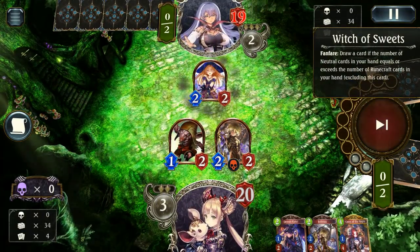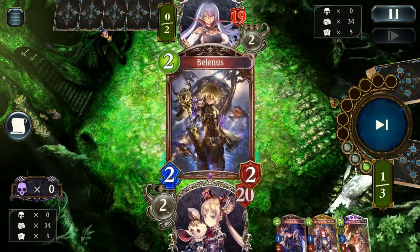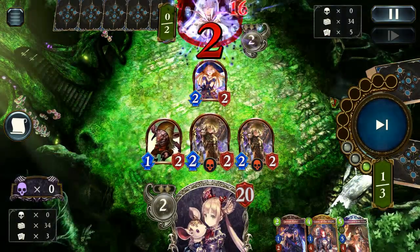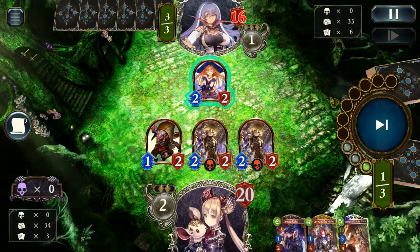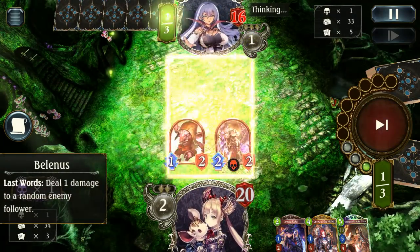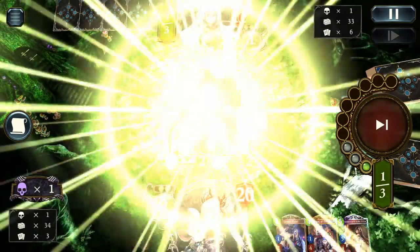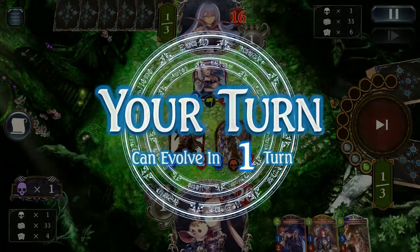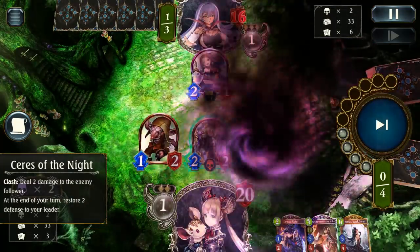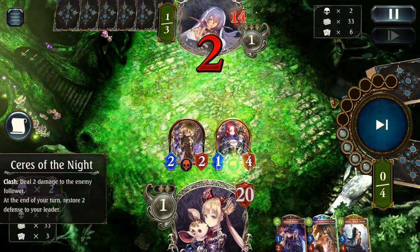Our opponent is playing Neutral Rune. I've been playing a bit of Neutral Rune lately — I'm pretty sure the last video you would have seen was Neutral Rune, it's a pretty fun deck overall so definitely go check that one out. Our opponent doesn't really do anything though, so we pretty much get free reign on this board, which is great. The Star Reader Stella isn't going to do much — I still think I should have called her Star Seer, that would have been much more interesting — but she's not going to do much against this board, especially when we can just trade a Goblin and go for two more face damage while setting up Ceres for next turn.